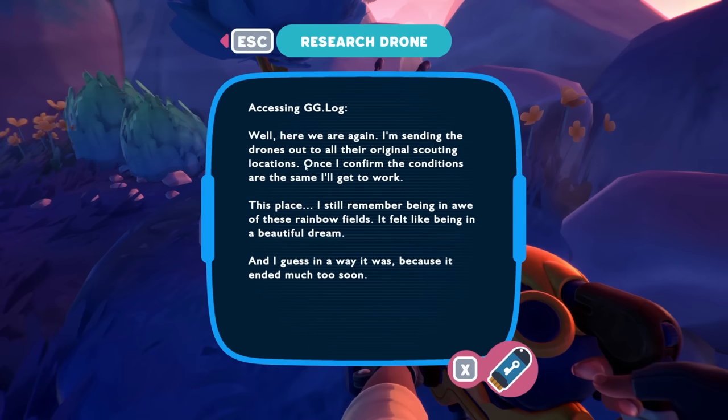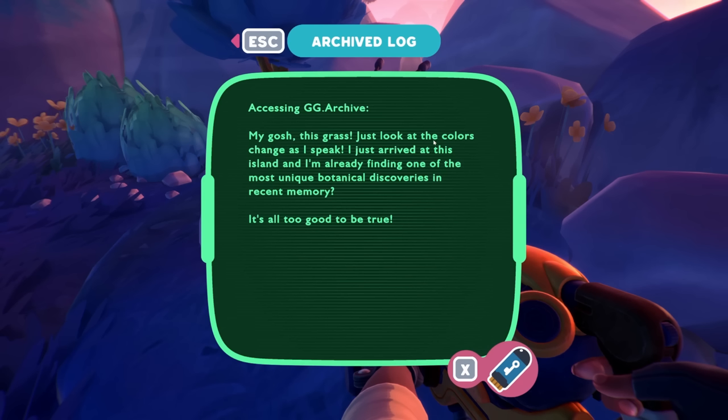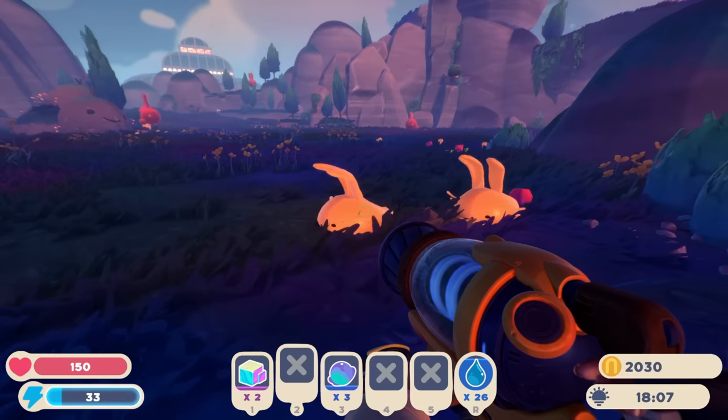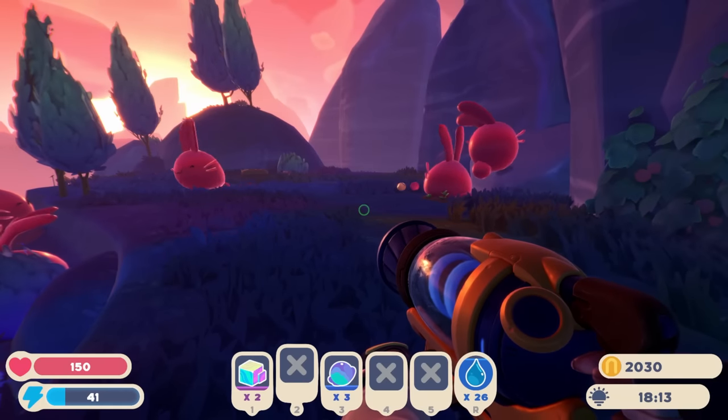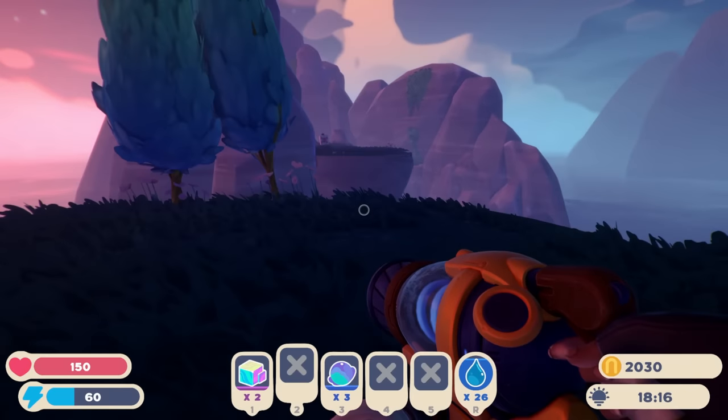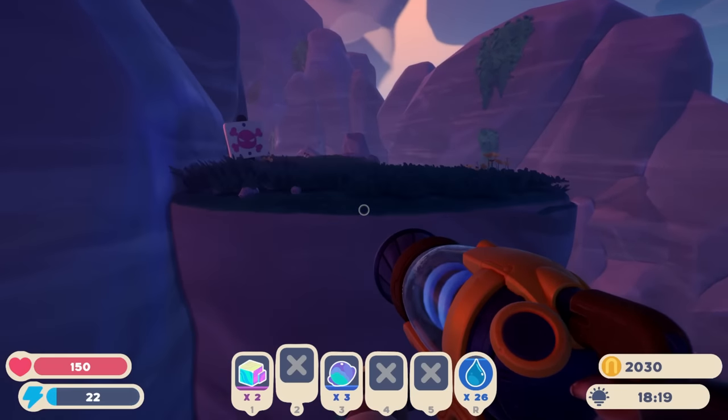Passing this drone — might as well read it. Post-log: 'Well, here we are again. I'm sending the drones out to all their original scouting locations. Once I confirm the conditions are the same, I'll get to work. This place — I still remember being in awe of these rainbow fields. It felt like being in a beautiful dream, and in a way it was, because it ended much too soon.' And the original log: 'I just arrived at this island and I'm already finding one of the most unique botanical discoveries in recent memory — it's all too good to be true.' If it was already rainbowy before they got here, my whole explanation just went down the drain.